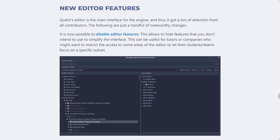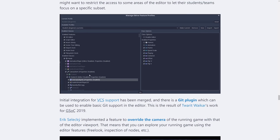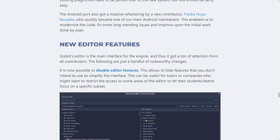There are also new editor features. The big one is the ability to disable features on the fly — you can turn things on and off, which is useful in an educational setting where you don't want people accessing certain areas or code features. There's also initial integration for VCS support, with a Git plugin that enables basic Git support in the editor.